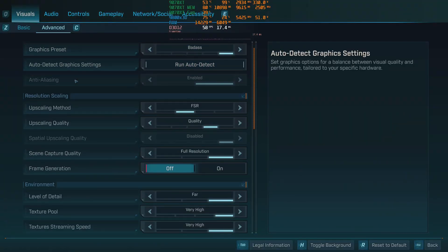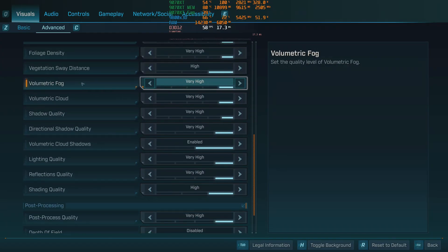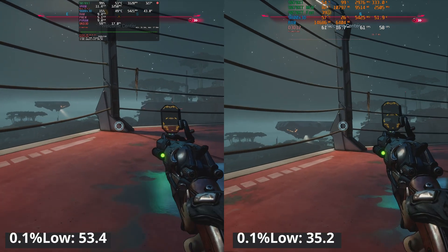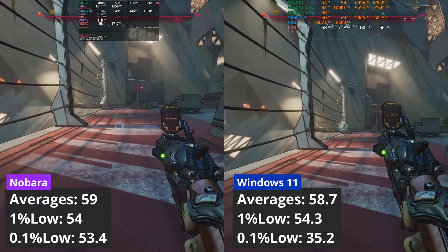At 4K, using the same settings but with FSR set to quality, we can observe that again there is no performance difference between the two operating systems, with both hovering at just below 60fps on average.